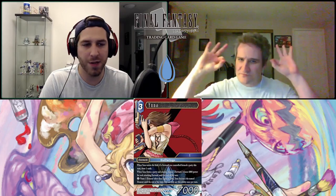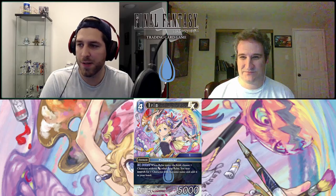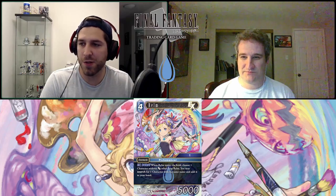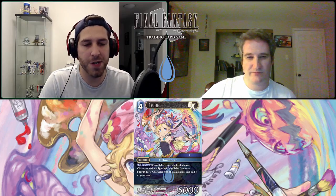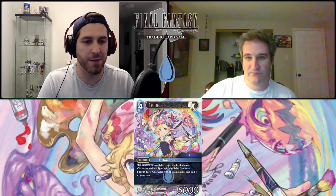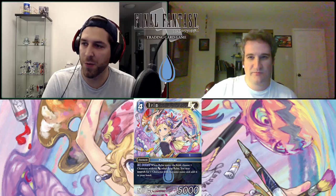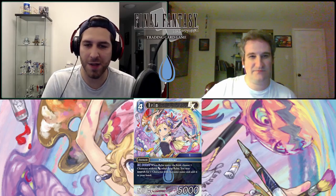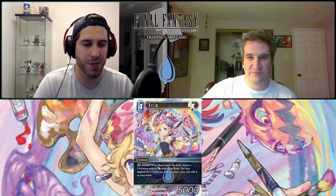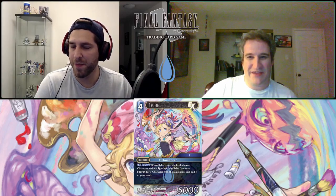Next up is one of the coolest art cards in the set — Realm. She's a four-CP forward, 5K power, category Six, job Pictomancer. When Realm enters the field, choose one character without the multi-card symbol other than Realm, then you may search for one character with the same name and add it to your hand. This is cool for deck thinning, but mainly it's for searching out specials. You'll want to have a target worth the four CP and 5K body — I think you're mostly going to want to search a special with this. I hope I can pull a full art because this artwork is so beautiful and creative.